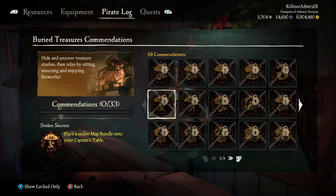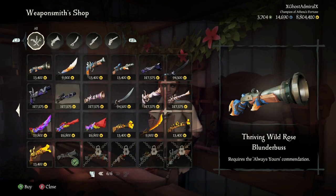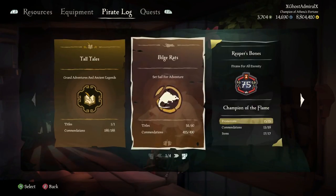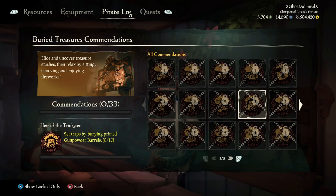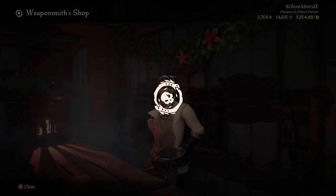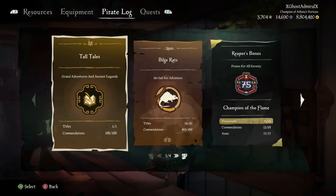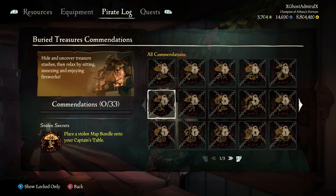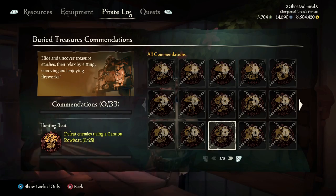The next weapon in the party boat set is the Eye of Reach. The way you get it is by unlocking the commendation Heir of the Trickster. There's a funny reference here because you have to bury 10 primed gunpowder barrels, setting a lot of traps — I'm really happy they're incentivising this. For the final part, to get the pistol, you need the Hunting Boat commendation, which requires defeating 25 enemies in a cannon rowboat. And that does it for the commendations.